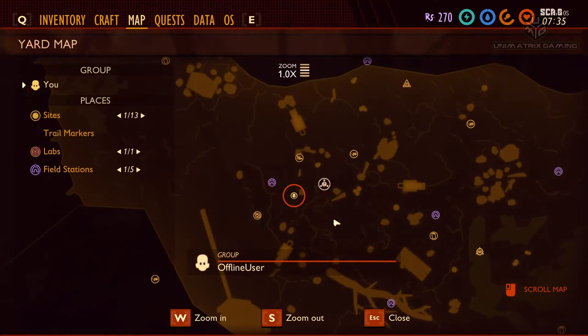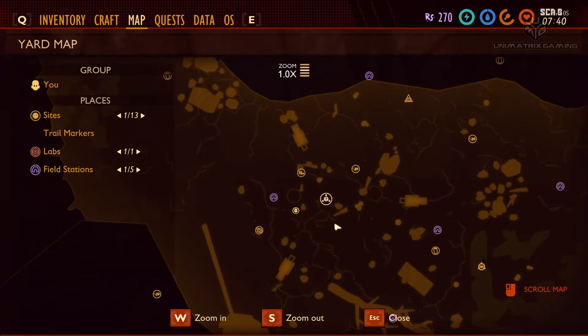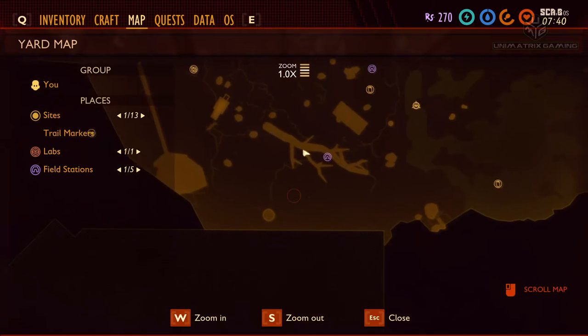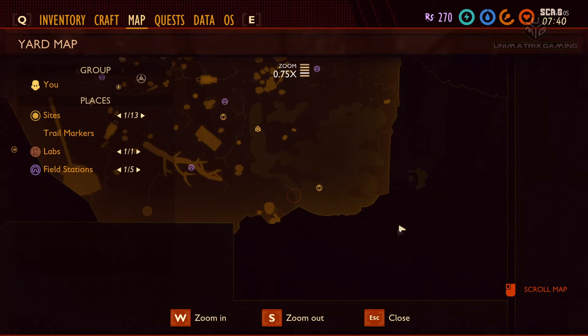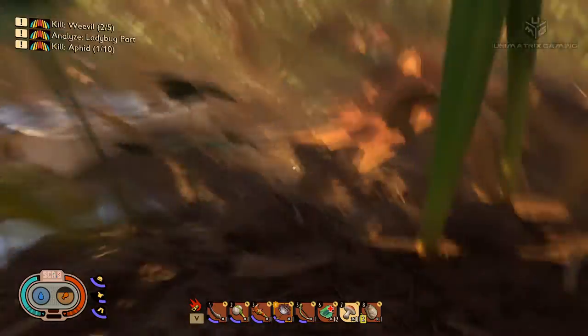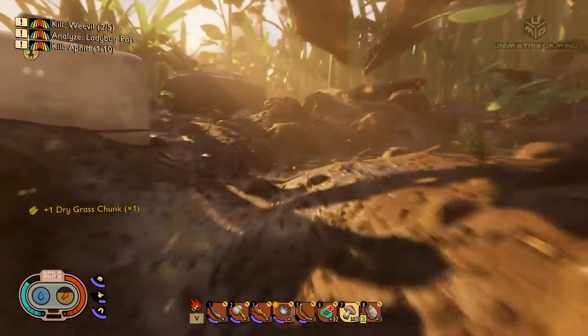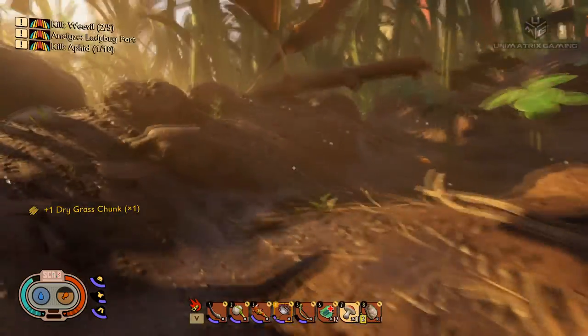We're going to go on a little adventure. In episode 7 I did a lot of exploring, looking for the anthill which ended up being quite close to base. Whilst exploring I came across this blueberry bush area. We're going to make our way back down there - there are spiders there as well, so hopefully we can kill two birds with one stone: get some spider chunks and hopefully some berry leather.